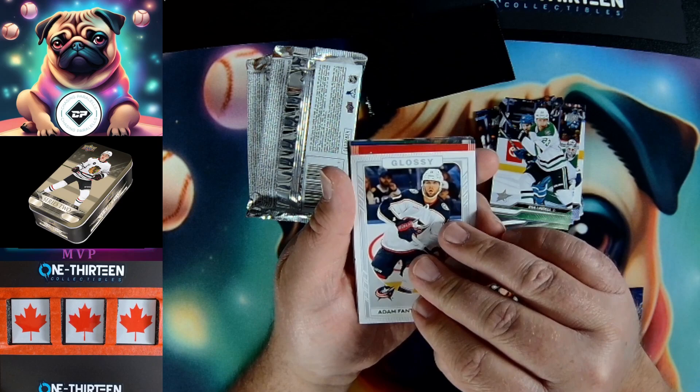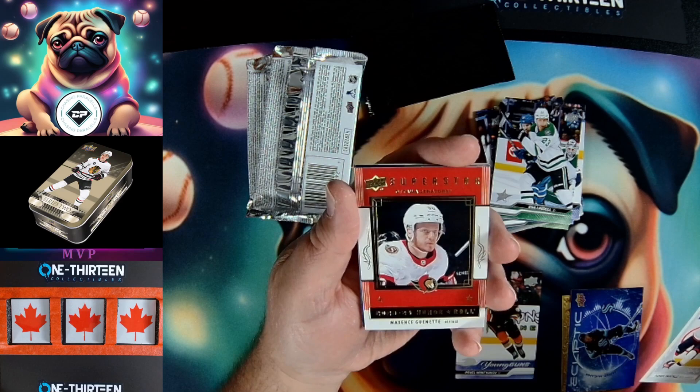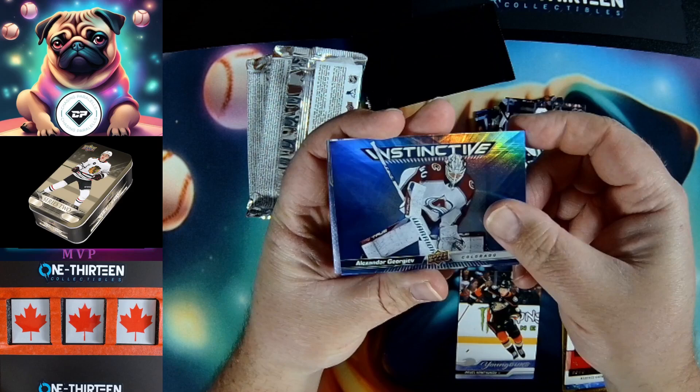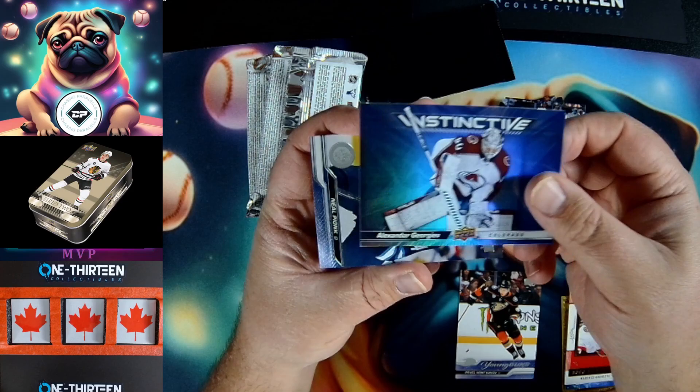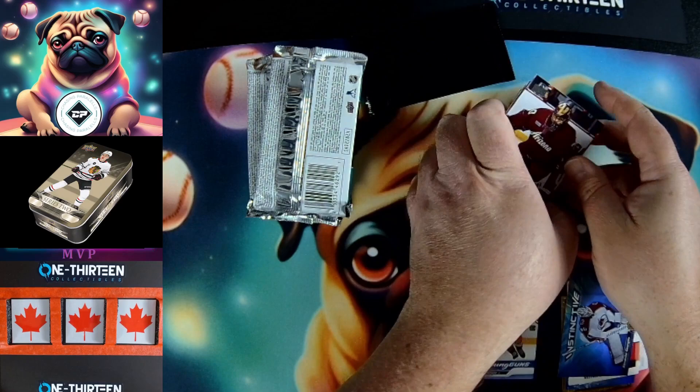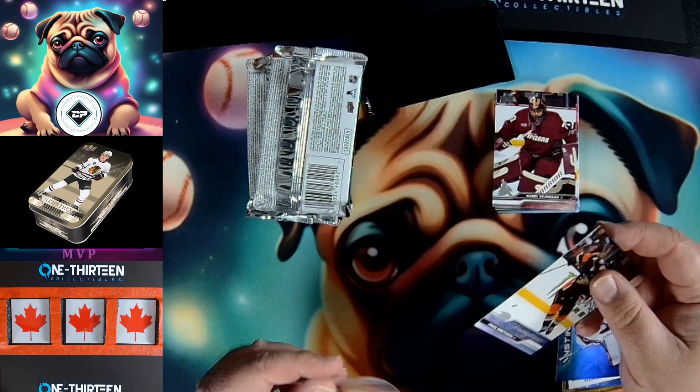On the center superstar we got Max Gonnette. Underneath on the instinctive we got Georgiev from Colorado — a nice rainbow foil-esque type. Then we got Poink, Port Strand, Rosalek, Sprong, and Melnka rounding out that pack. Not a huge hit so far — I'm going to put the young gun into a sleeve. He's not the most sought after but we'll put him up on the board.